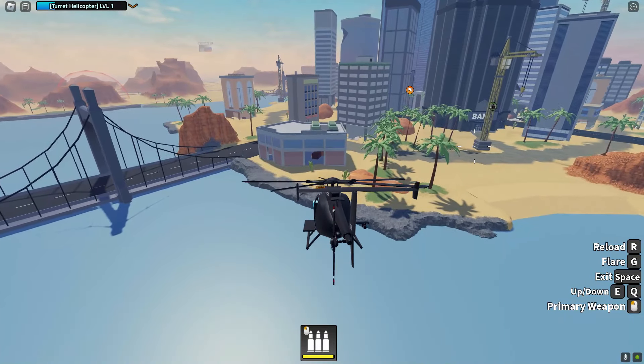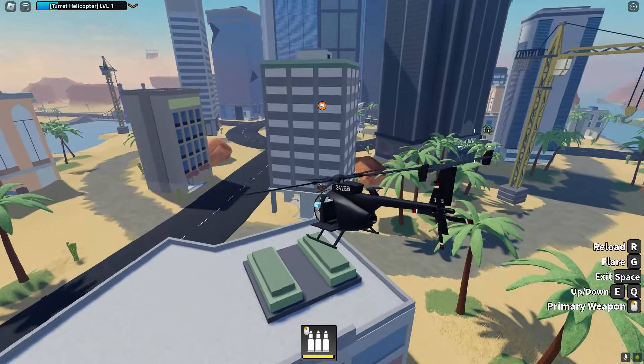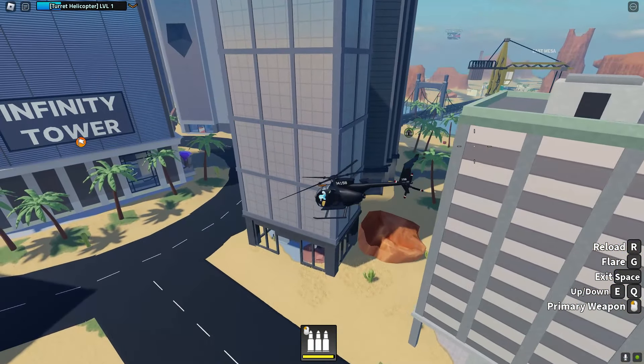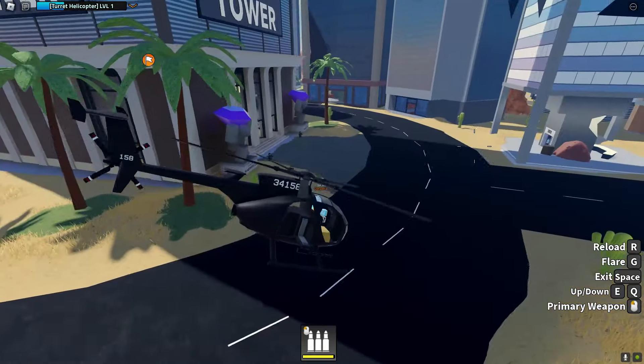Once you're in your helicopter, you are going to be finding these crates more around the area where we're going right now — like the main sea area. Make your way to the main city area, and this is where you are more than likely going to be finding crates. As you can see, these are what the crates look like. They're really easy to get and they're scattered around the entire map — there's a crate right there.